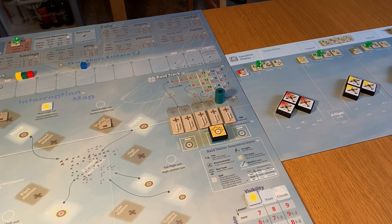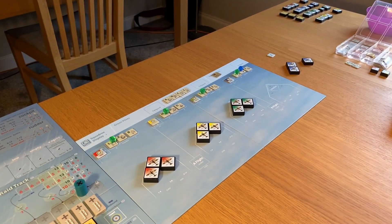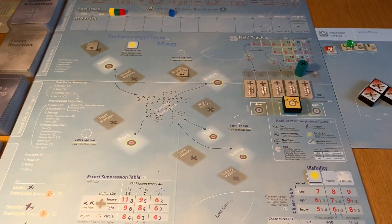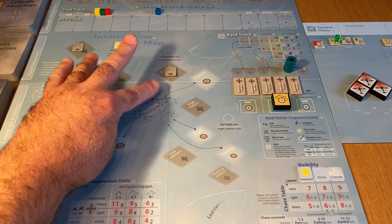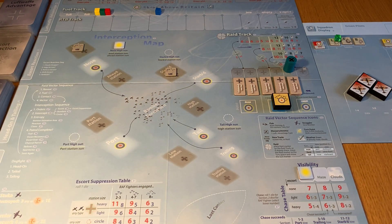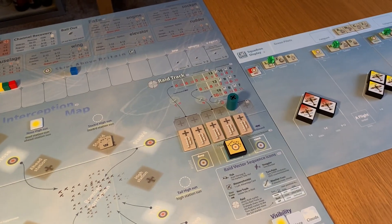We've got blue sections losing contact with the Messerschmitts event. The suns came around, which didn't help us because we ended up placing the escort stations and the suns helping one of them out, which made the Messerschmitts worse than it might have been.